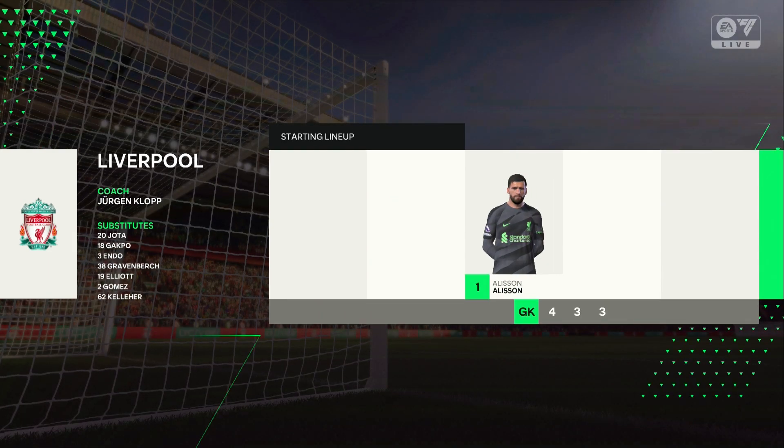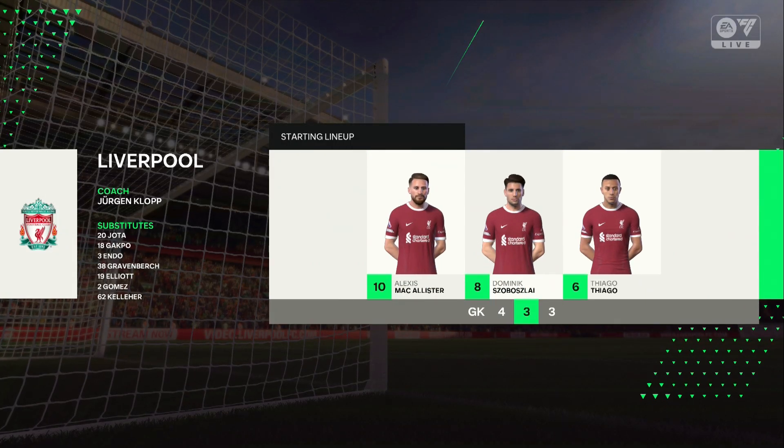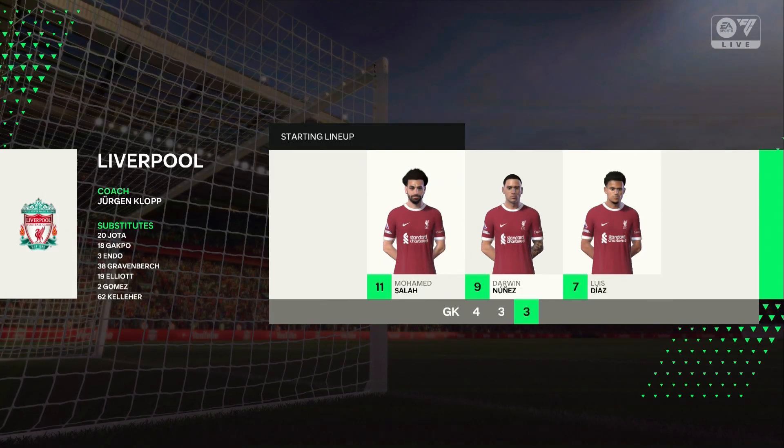And this is how Liverpool start the game. Alisson gets the nod in goal. Andrew Robertson starts with Trent Alexander-Arnold in the full-back positions, and in this tactical set-up they have just the one player in attack.